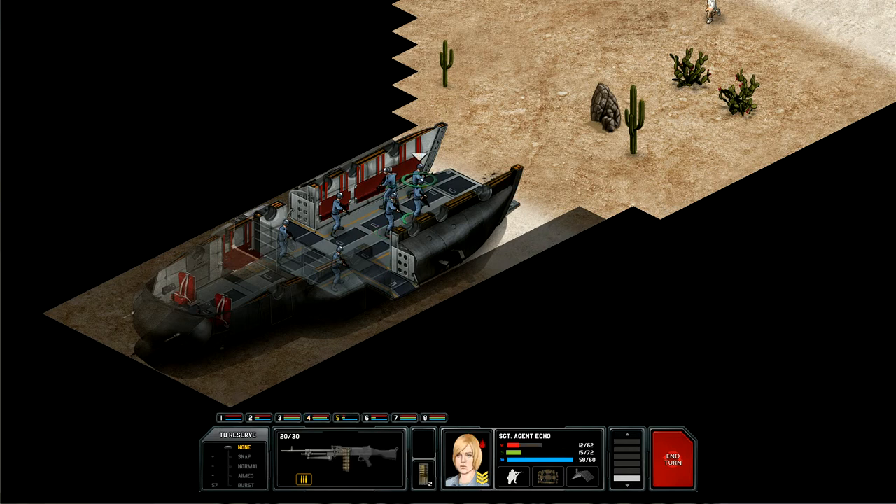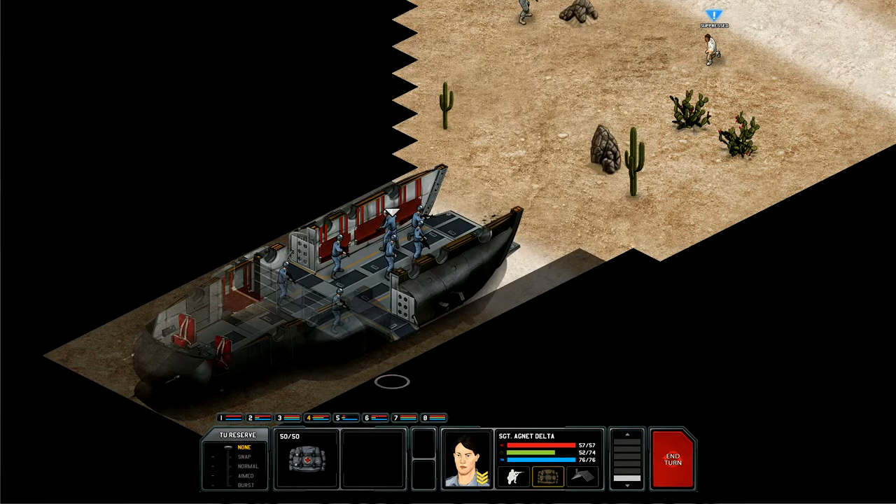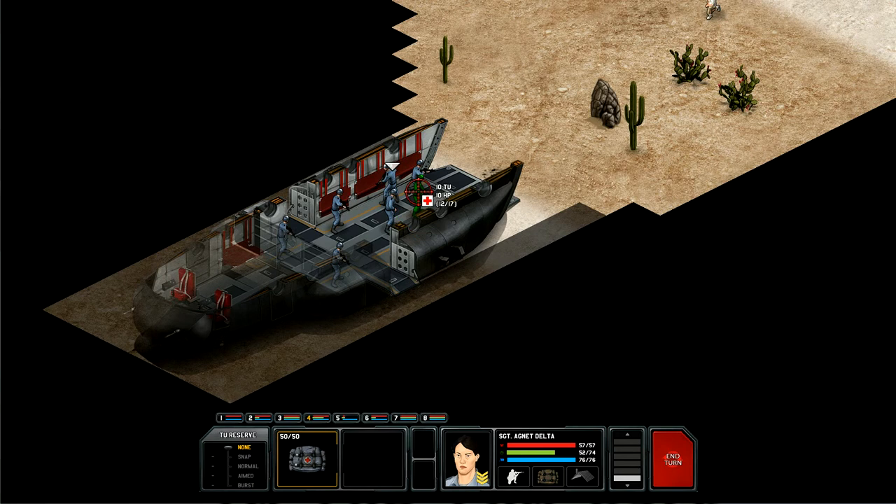Last time we had Agent Echo wounded. We need to repair her with a med kit. Agent Echo has 12 health points left. Does that mean we can only heal for 6 damage? We'll just try to heal all of it.